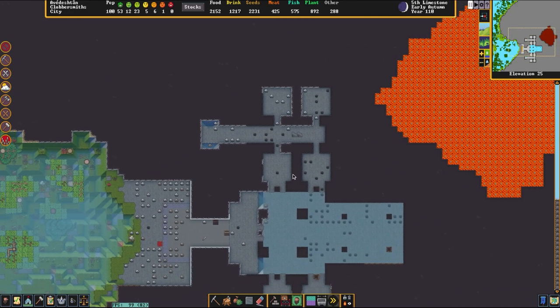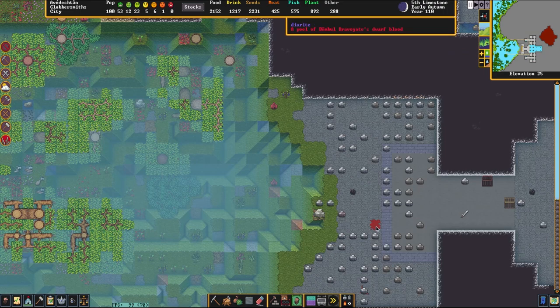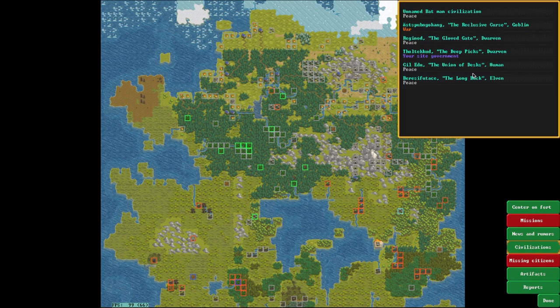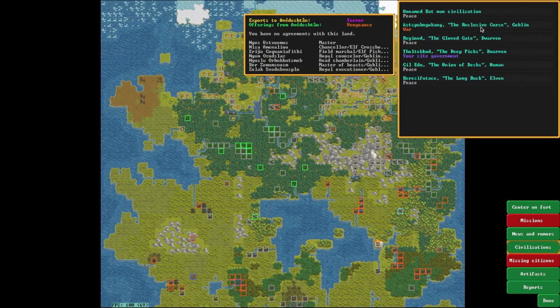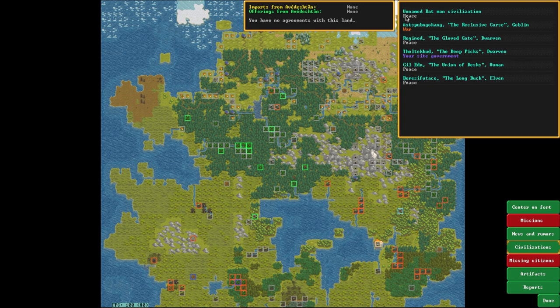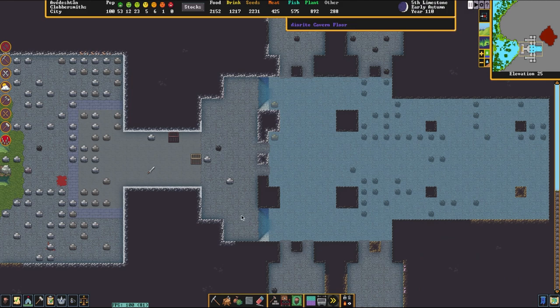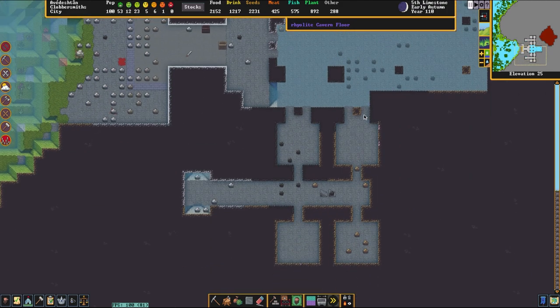It is on a volcano — there's this big old lava tube right there. At the front you can see some remnants of recent fighting, some dwarven blood. If we look at civilizations around here, you can see that we are at war with a goblin civ as well as an unnamed rat man civilization. The main entryway here is made out of obsidian; it looks quite nice.